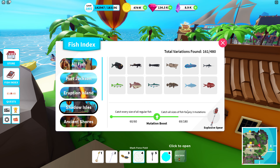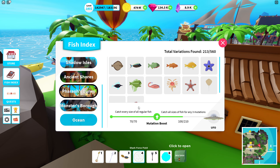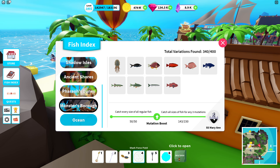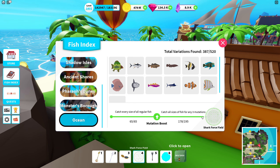Shadow Island replaces with another spear, Ancient Shore is just another rod, Barrow Dunes gives a new boat, Monster Burrow gives another boat again — but in the ocean it doesn't replace the rod, boat, spear, or anything like that. It's a brand new kind of item, which makes it very special.